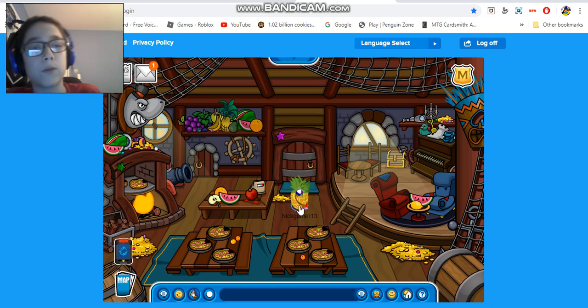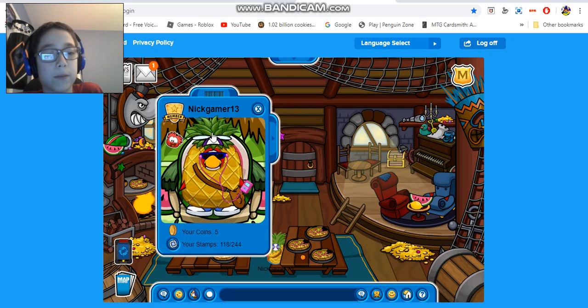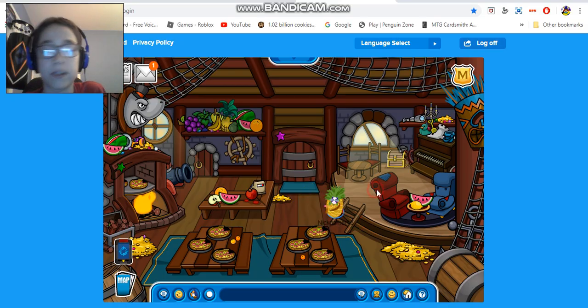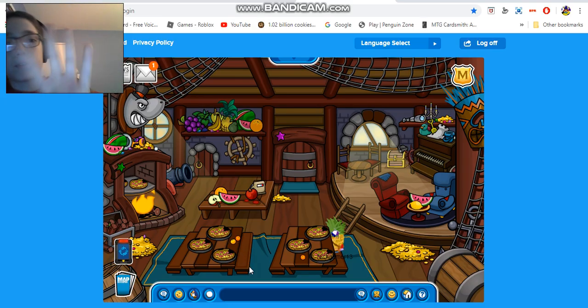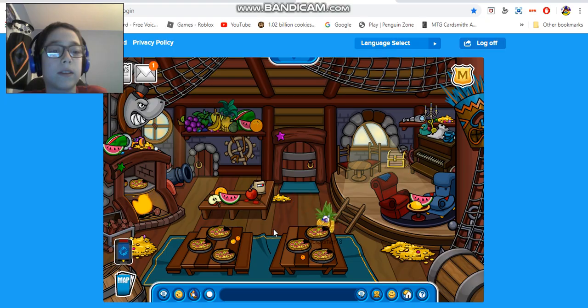The pizza parlor looks pretty cool — like a wooden pizza parlor for the Island Adventure Party. I'm also still wearing my pineapple costume and a bunch of other fruit items. As you can see, yeah, this is part four of the Island Adventure Party walkthrough because I just uploaded part three on my channel.